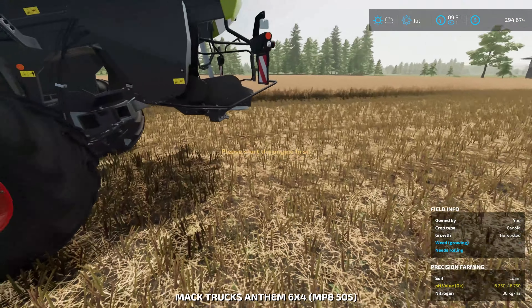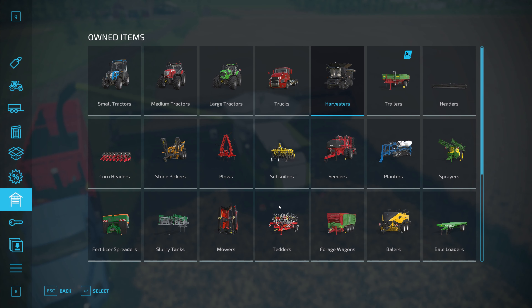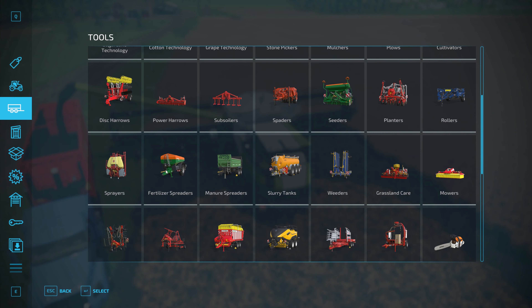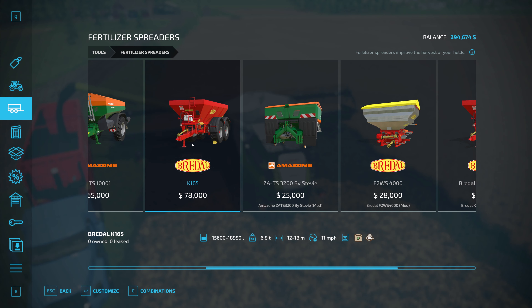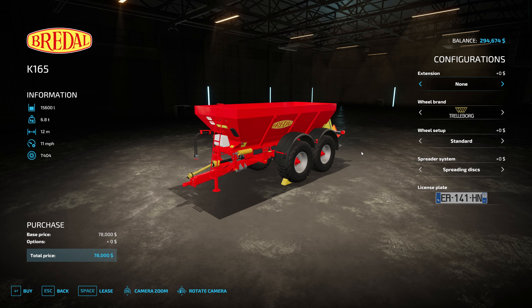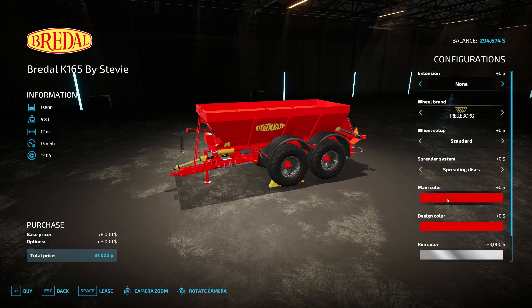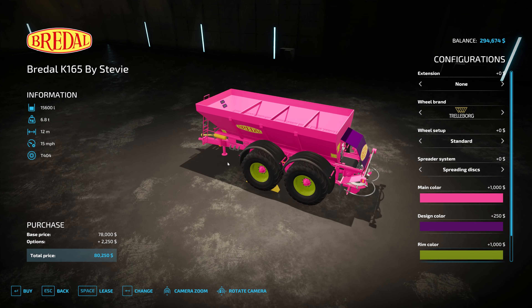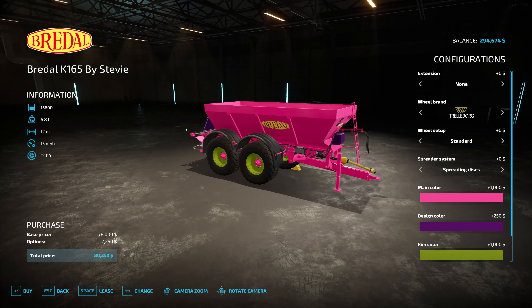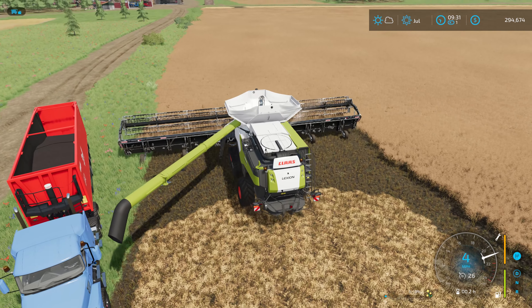I'm hoping we got plenty of oats because I want to make a lot of cereal this year. Look at that — that's nice, that is sweet. The other thing we'll need to do before we plant this year is the pH level is getting a little bit low, so I'll have to take care of that. While it's unloading we'll probably get the Breedl spreader. I'm going to get Stevie's mod of the Breedl because I like to change the color — we can change it to any color we want.